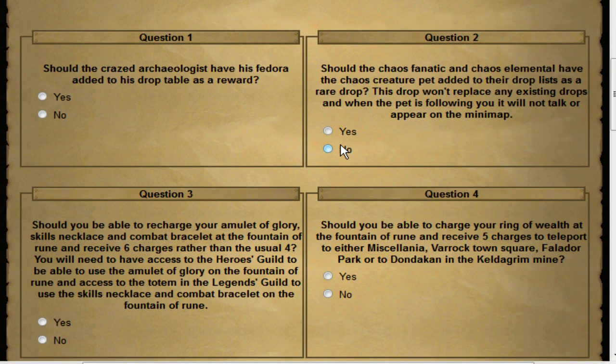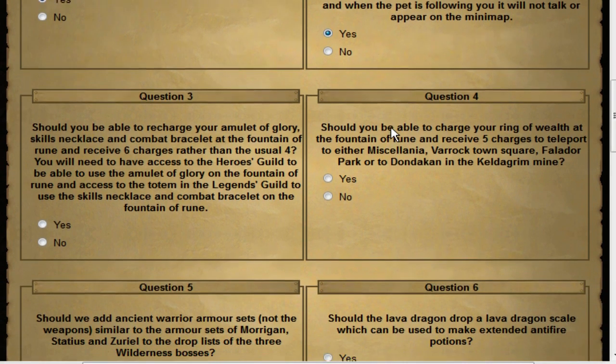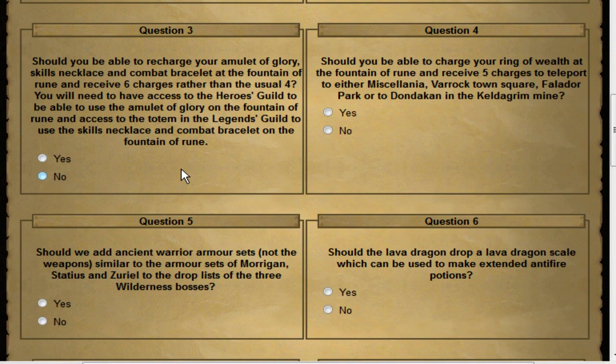The first two questions are very simple — two of the most popular demibosses, the Crazy Archaeologist (though they keep calling him the Crazed Archaeologist) and the Chaos Fanatic, are having drops added to them. Two cosmetic rewards: a fedora — sure, why not — and, most importantly, the pet Chaos Elemental. He has little miniature chaos elementals around him and they're adorable. Absolutely voting yes.